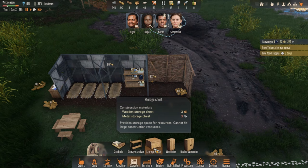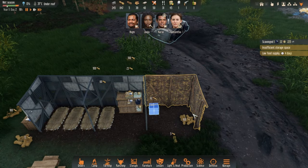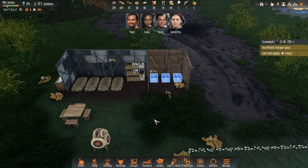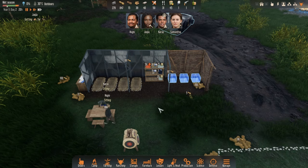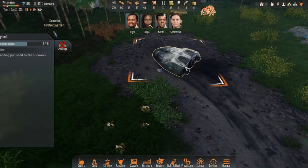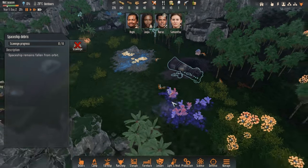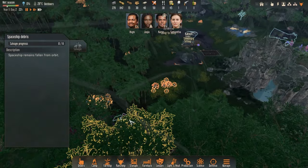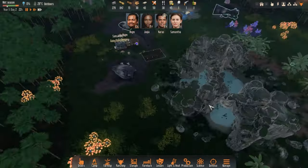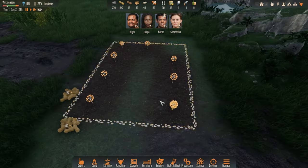Let's try a wooden storage chest — maybe a couple more of those. We've only got food for four days. I wonder if we salvage some more, can we find extra food? Let's hope so. Oh look at our plants growing — that's cool, very cool!